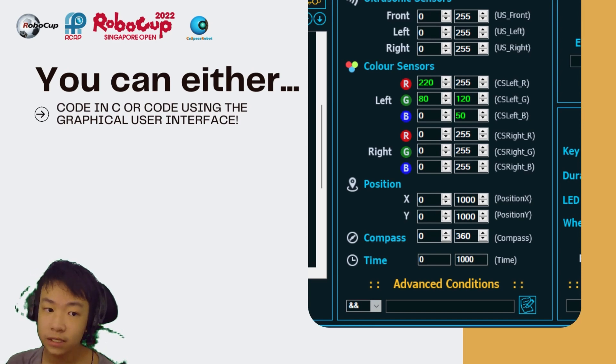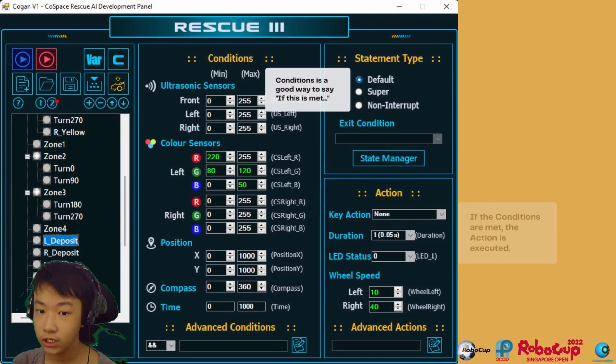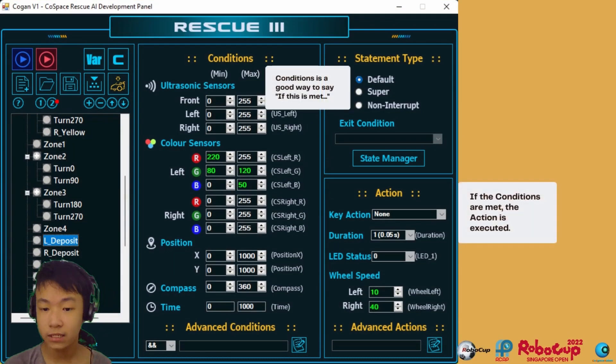There are a few things that you can do in the AI Development Panel. You can set conditions, which is a good way to say: if this is met, then the action will run. So if the conditions are met, the action is executed. You can add advanced conditions or actions in the fields available at the bottom.